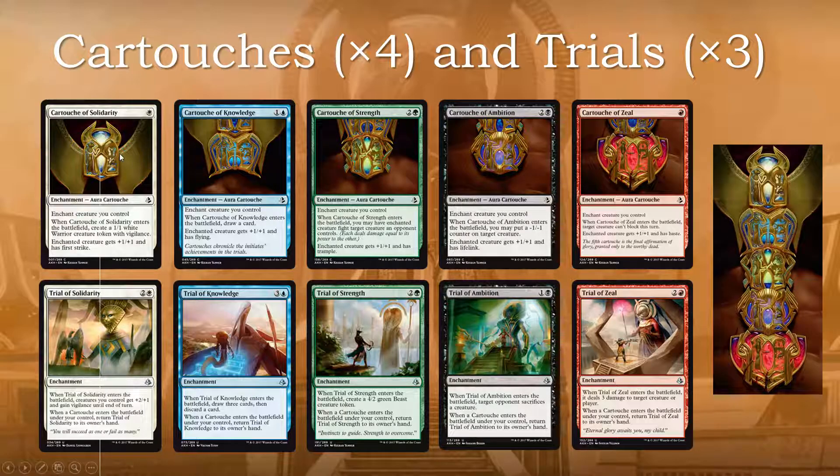You can have multiple trials in play and a single cartouche will let you bounce all of them back to your hand to replay them and get the enter-the-battlefield effect again. I don't think that is going to be particularly strong but it's going to be very amusing to see what kinds of decks use these effects. Also note that if you need to trigger revolt for some reason and are struggling, maybe you can rely on the cartouche-trial interaction to enable revolt.